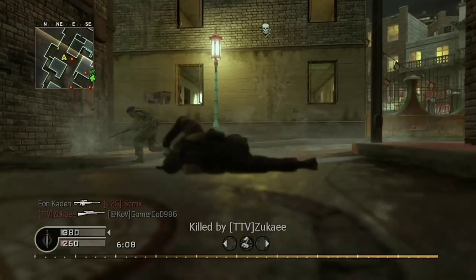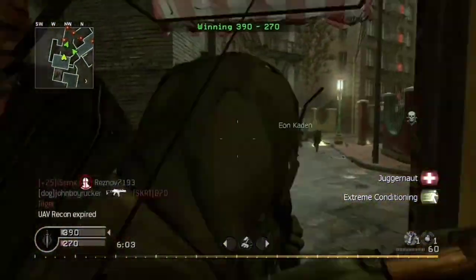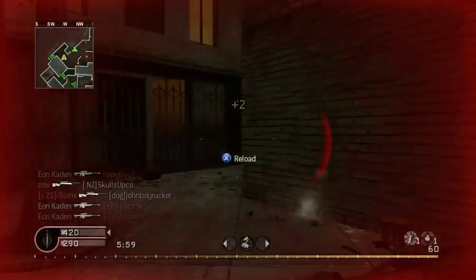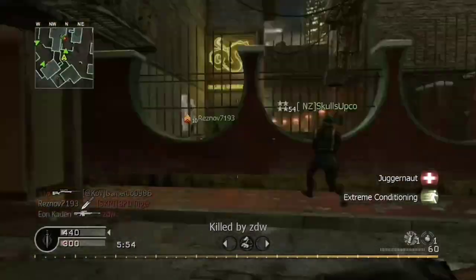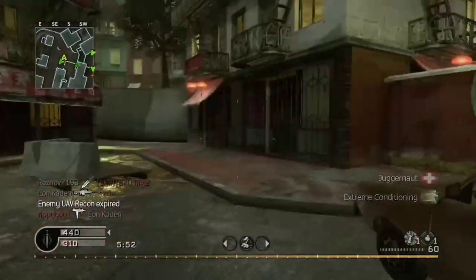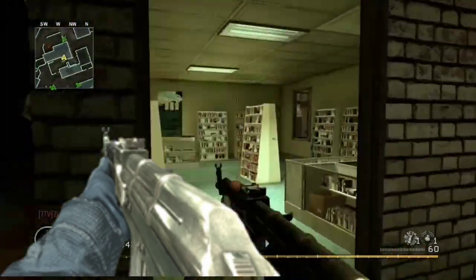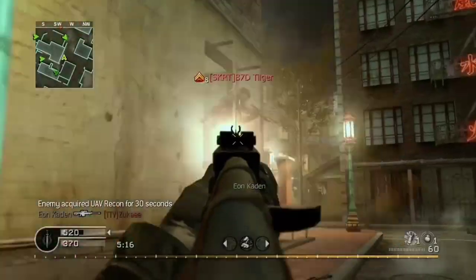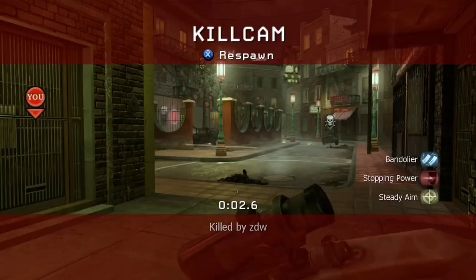The AK-47 is an automatic rifle with an RPM of 755 rounds per minute and a capacity of 30 rounds, 60 in old school mode. It is a good rifle to use especially in the early ranks of the game. The AK-47 also has a gold camo you can equip on it, and it is the only assault rifle in the game with a gold camo. In single player, it is most frequently used by the Ultra Nationalist and Op 4 Militants.